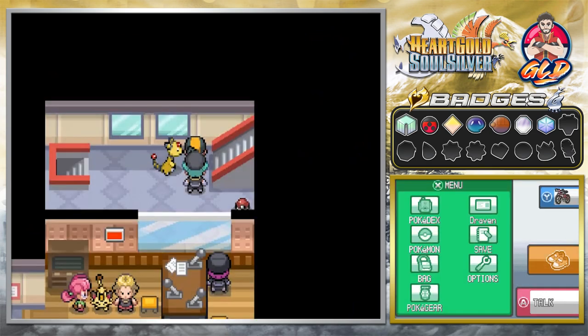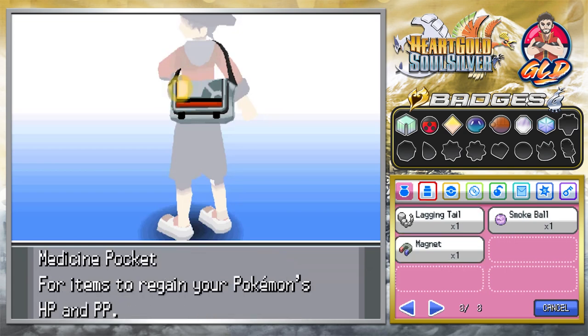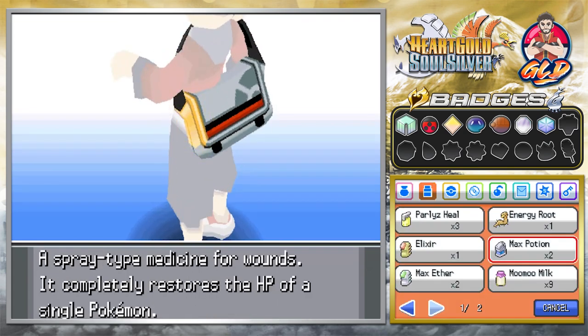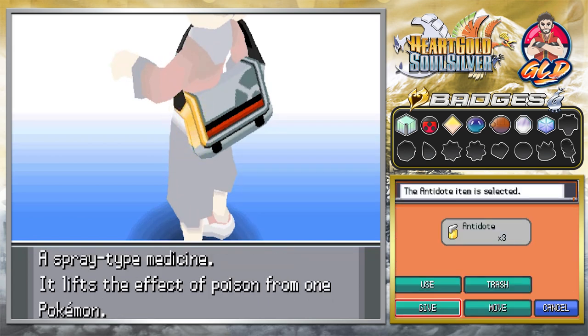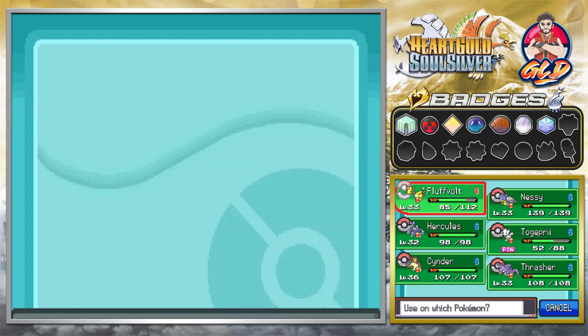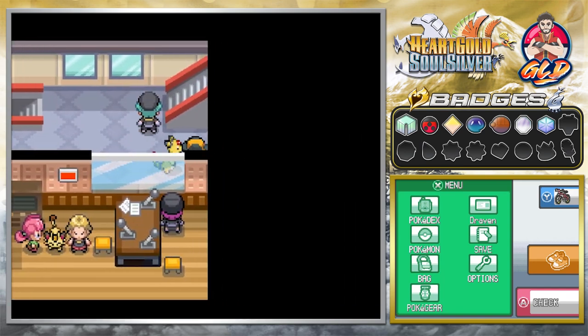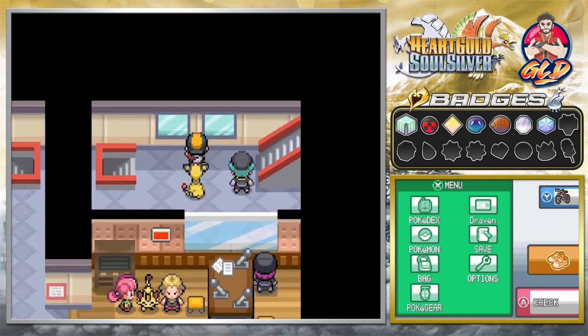We defeated that executive, so let's heal up our poisoned Pokemon. There we go, Togepree is healed. Let's grab this item — we found an ultra ball which can help us out later on.